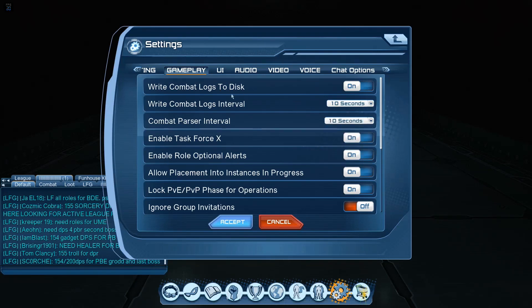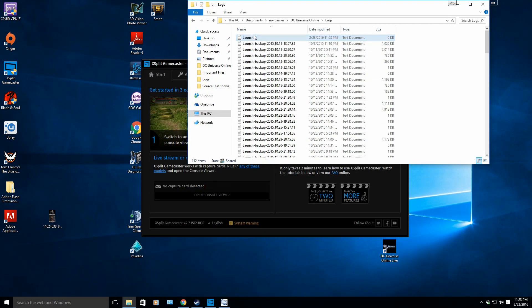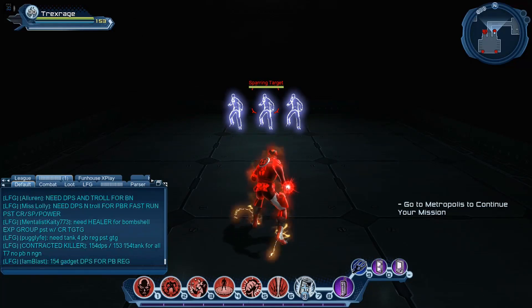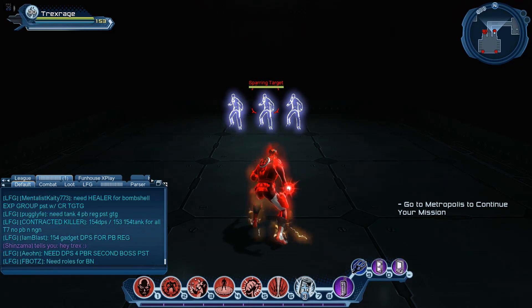The combat parser will show up every 10 seconds. Make sure you delete your combat log before testing your powers on sparring targets — this is important. If you have yesterday's combat in the log and you try to push that into your combat log analyzer now, it's going to skew your numbers. So always delete your combat log every time you want to do a fresh test like this.